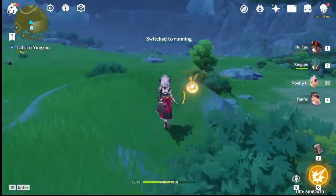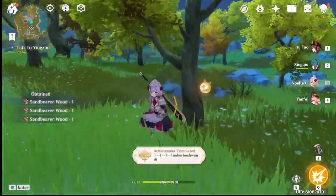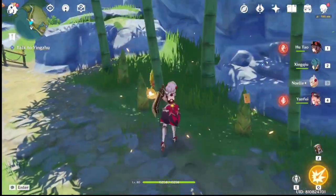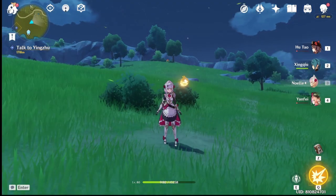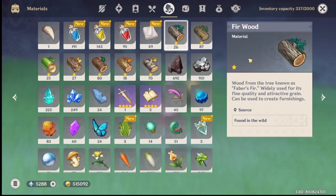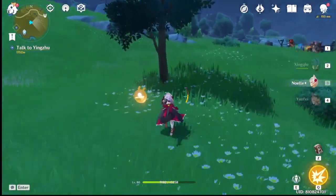This is going to be a short guide on all the wood that you can get in Genshin Impact. Wood in Genshin Impact is pretty easy to get if you know where to look, but there are some types of wood that are only found in certain trees and certain areas of Teyvat — in our case, Mondstadt and Liyue. Right now in Genshin Impact we have seven types of wood, and these kinds of wood sometimes come in clumps, sometimes they're isolated.